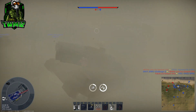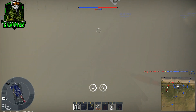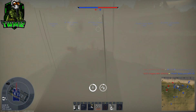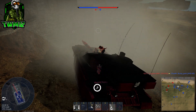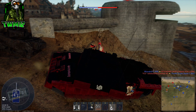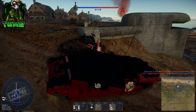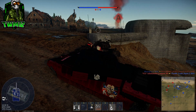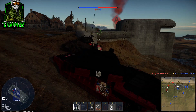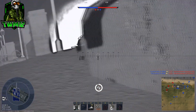Next I want to talk about the shell. The stock shell — the L23, if I remember correctly — only has 396mm penetration at zero degrees at 10 meters, which is really poor at 10.3. You're not going to be able to punch through a lot of MBTs from the front effectively. It is one hell of a grind to tier four to get the L26, but the L26 is a much needed firepower improvement. It has 471mm penetration, putting it on par with the T-80s — it's an outstanding shell that really ups the Challenger 2's combat effectiveness.